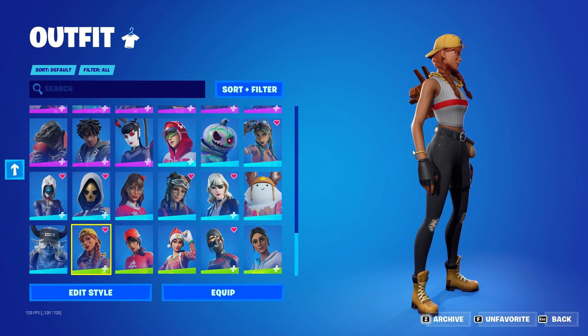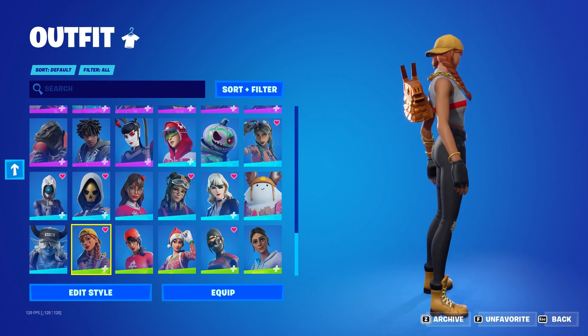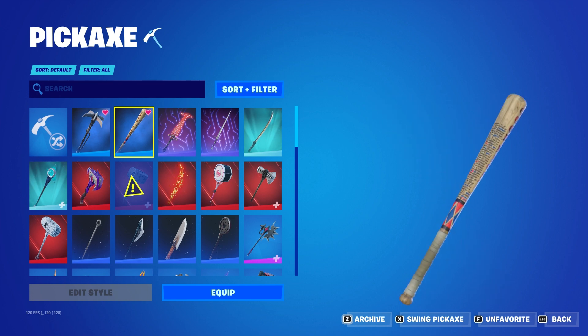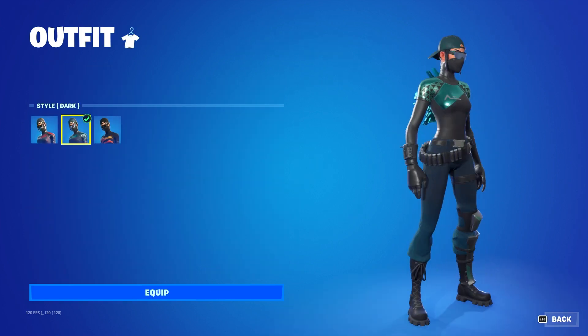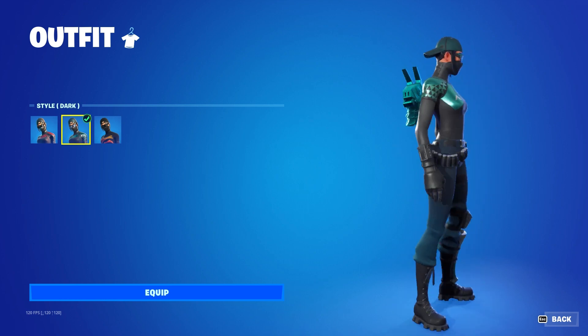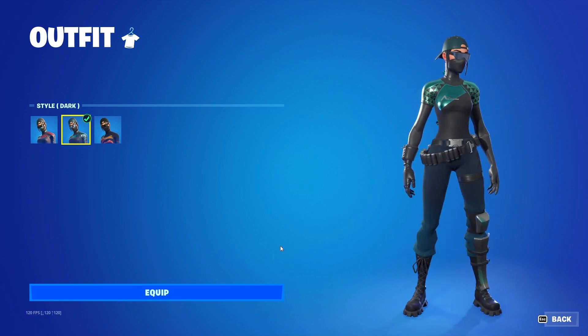Pair that with the Star Wand. For the gold Prized Llama, you want to pair that with Aura, along with the Harley Hitter. For the exotic style, you want to pair that with the Scarlet Commander in the dark style.